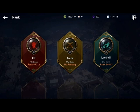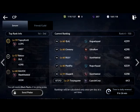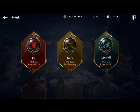Now let's jump into Rank. You have your CP rank, your arena rank, and your life skills rank. CP rank would be your combat power. Arena rank would be fighting in the arena — I literally haven't fought at all in the arena so my rank is non-existent. Then we've got the life skills: foraging, chopping wood, and mining. You yourself will have to do those out in the regular world, not in your camp. You can't do it in your camp — you have workers for that in your camp.